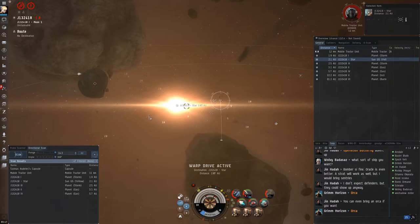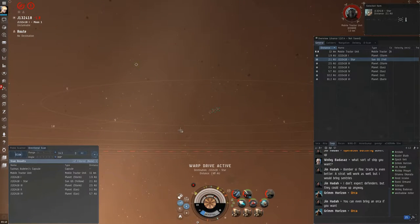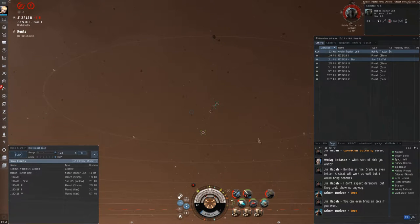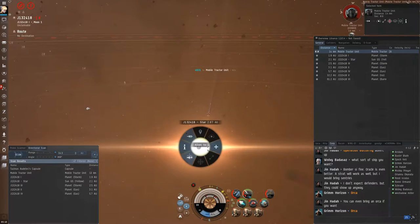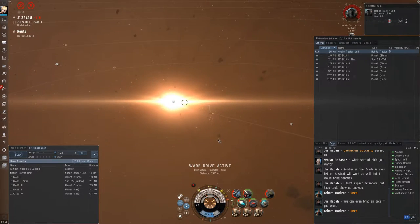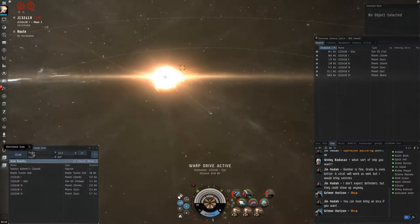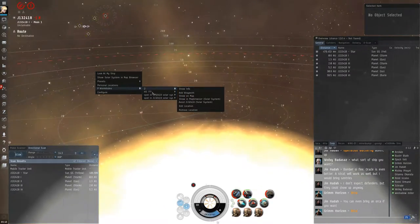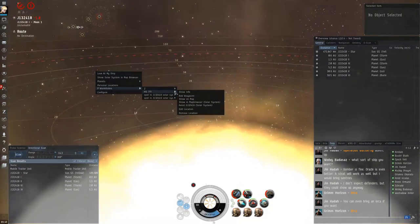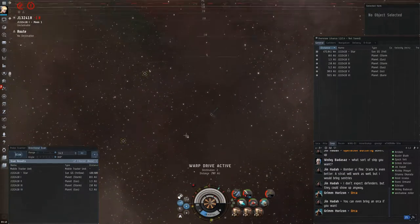I try to warp to the sun and — believe it or not — I'm stuck on this enormous rock in front of me, even though I'm nowhere near it. That's something you get used to early in your career. After a while I figure out I'm stuck, so I manually pilot and get a couple more shots off on the MTU while doing that. Then I move back to warp to the sun to try and get a pod. You only get the pod if he's completely AFK — if he sees you land or decloak, a pod will insta-warp. Of course, it took so long because I was running into an invisible wall, so the pod's already gone.